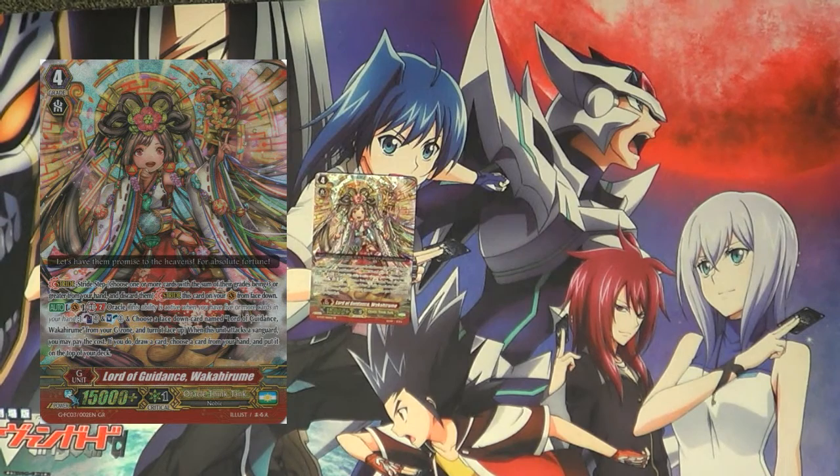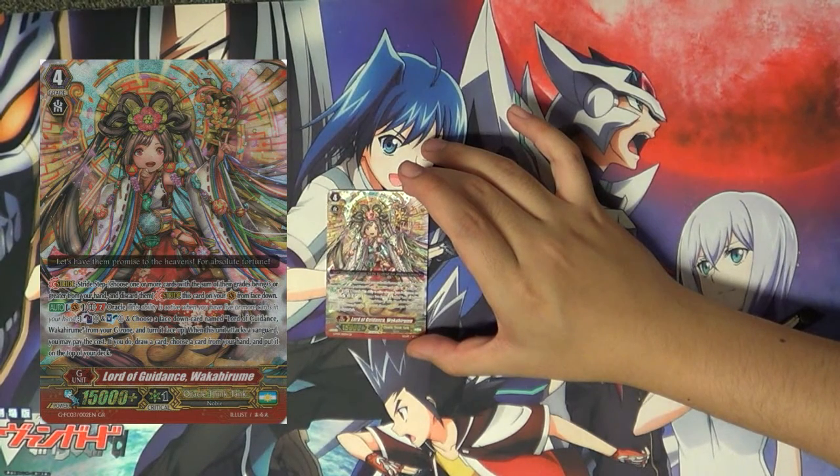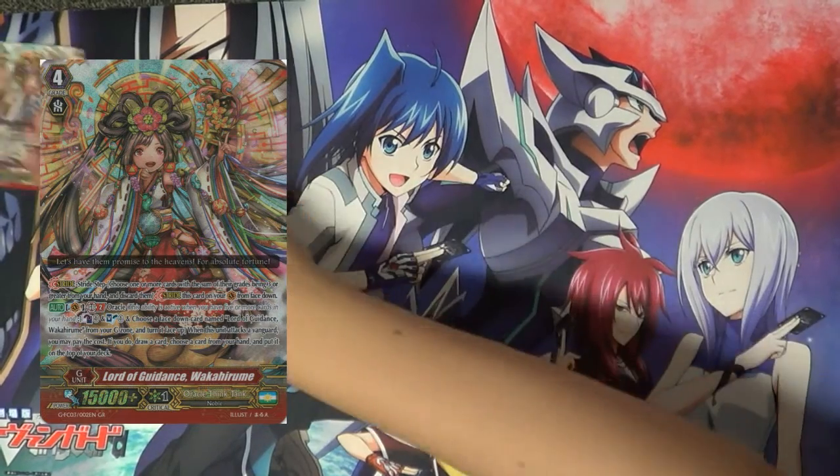Draw triggers technically give a plus, but OTT rarely plays draw triggers, and in this case a draw trigger would be the worst trigger to activate since it makes the least impact. Wakahirume is a high-risk, high-reward card depending on the scenario. You could run her in decks outside Susano, but Battle Sisters will just run Kamususano, Magus players have Glow Magus which is better, and Tsukuyomi has her own stride. Hirume is a weird card — she's okay, but she really doesn't deserve G-Rare status. Triple Rare, maybe. G-Rare? No.